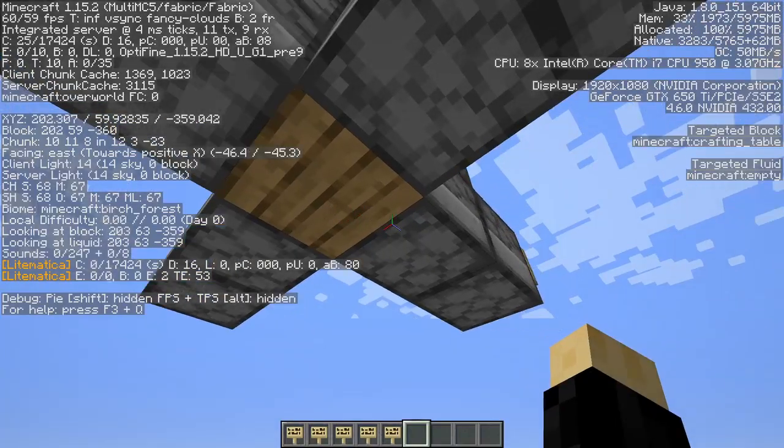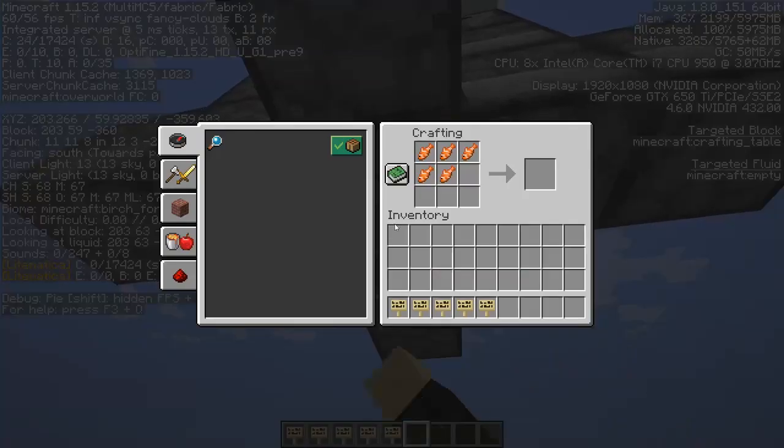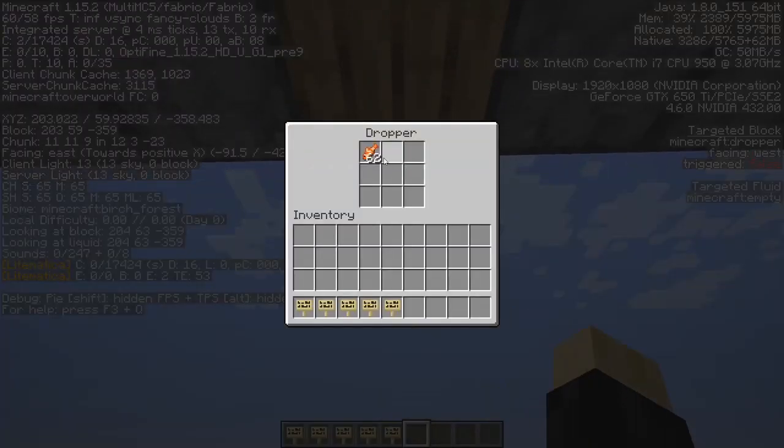Our positive Z direction — here it is, our fourth slot. And finally, our last slot, positive X, right here.